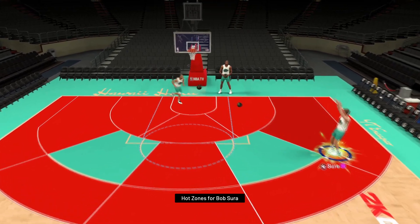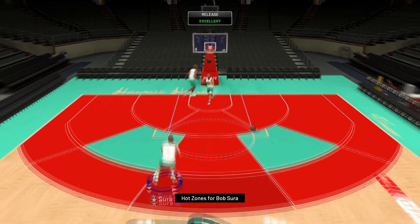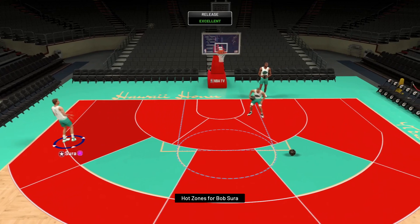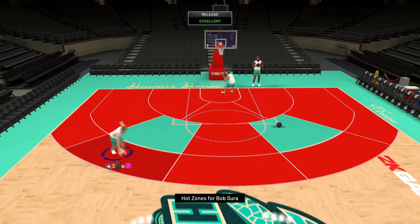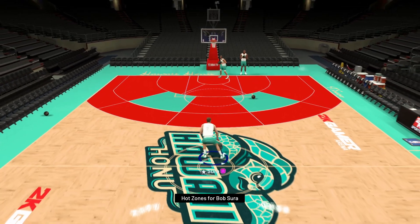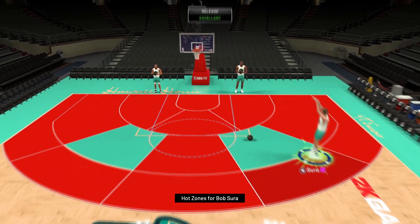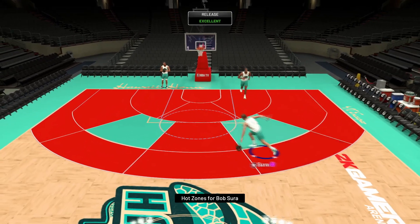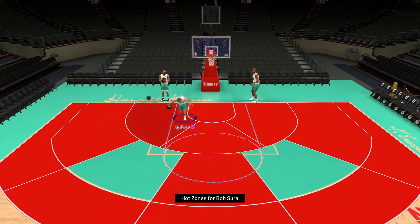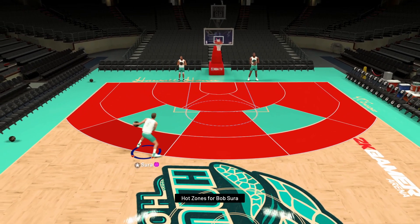The behind-the-back isn't the greatest but he has a good hesitation, and this jump shot is just nice and easy. I've got to get used to it with no meter since I haven't used Sura in ages, and when I did use him before he didn't have Quick Draw. But once you get used to it, it's a money jump shot — great for catch-and-shoot, though off the dribble it might not be the best. The moving behind-the-back we did earlier isn't great, but he has decent animations for everything else. That hop step is going to be cheese and his finishing ability is just crazy.